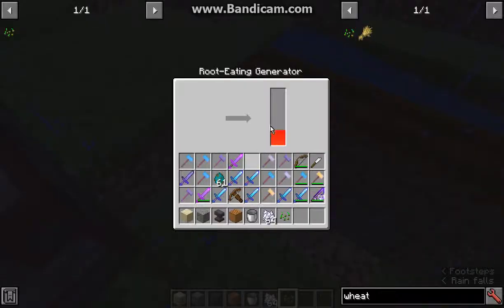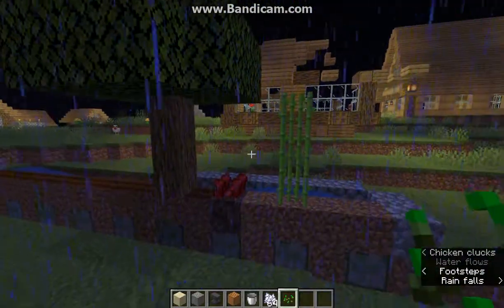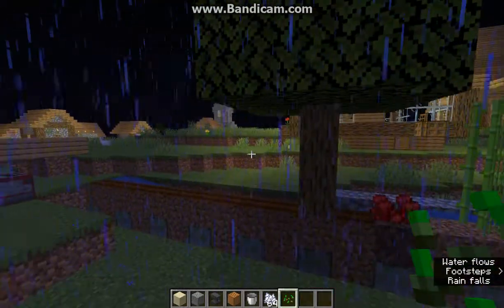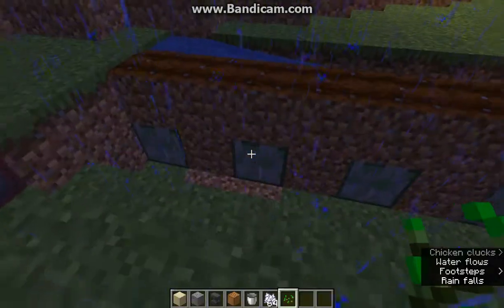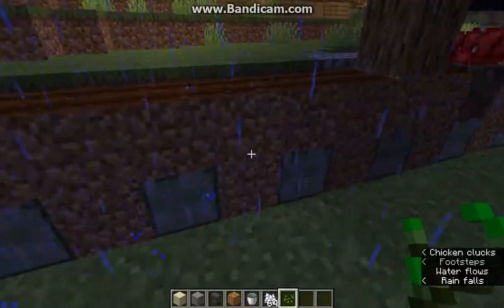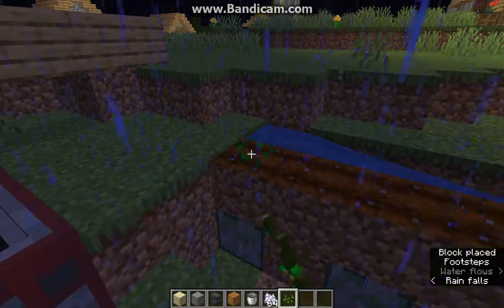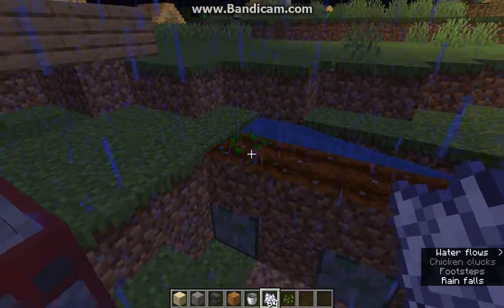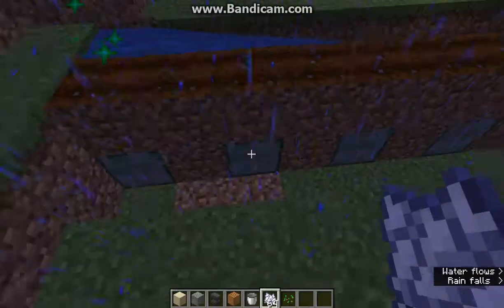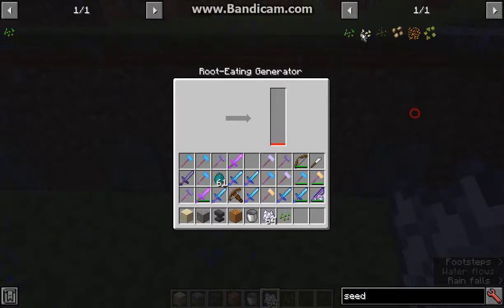From testing, as long as you have any crops that work on farmland — ones such as cactus, sugar cane, nether wart and trees don't work for this — but as long as you have ones that have seeds, they will work. I'm counting carrots and potatoes in this. I didn't have any luck with pumpkins and melons though. All you want to do is have seeds there, fully grow it, and then it'll output 40,000 no matter what. It's just worked for any crop that has seeds.